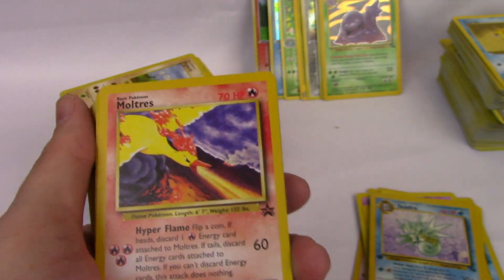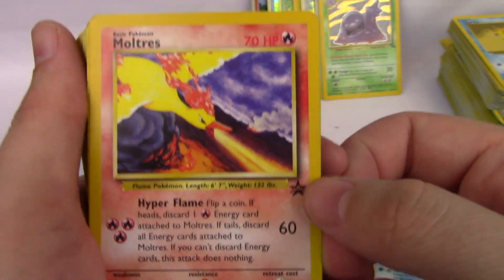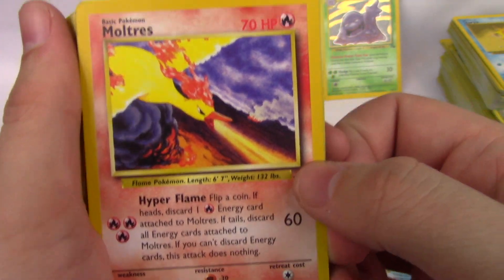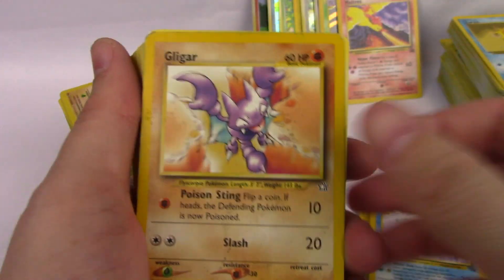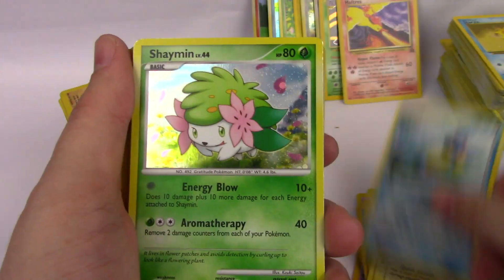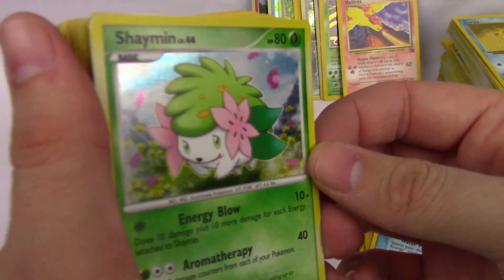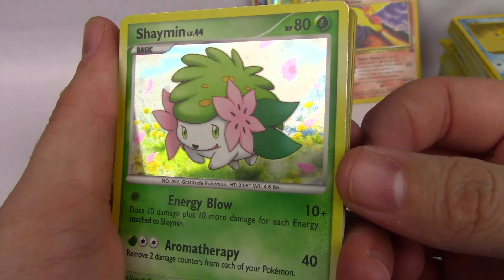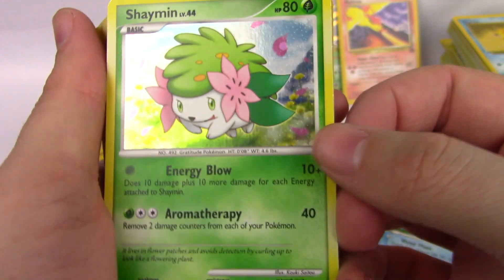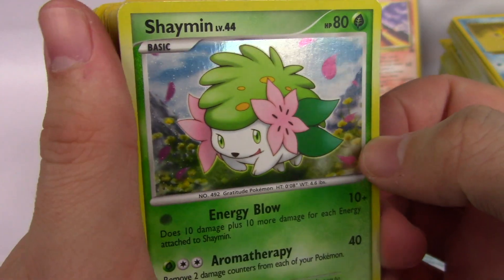Moltres — this is a promo, I think it was a movie promo, maybe. Very cool to get that. We have a Gligar. Minun, Horsea. Shaman holographic — oh, that's cool. I'm not sure what set... Platinum, one of the Platinum sets?